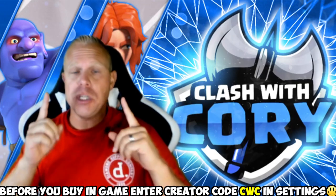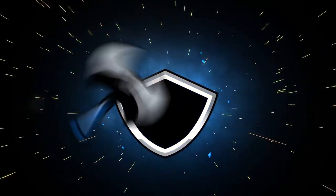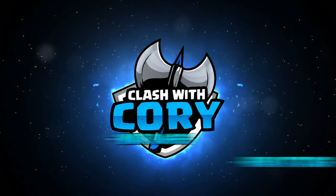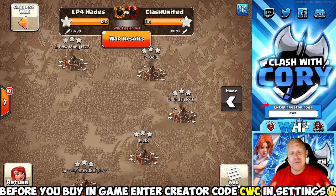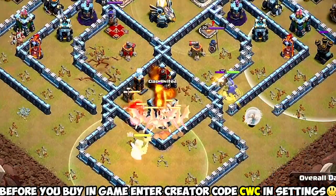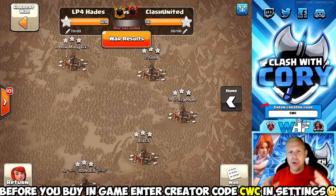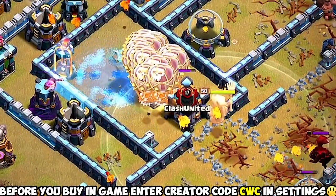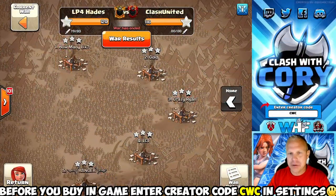Today we're going to take a look at four steps you can take to become a better Clash of Clans attacker. My friends over in LP4 Hades just nailed down a perfect war in the no-dip division of CWL — very difficult to do. We're going to be pulling four different attacks as examples of these four principles that you can follow to become a better attacker.